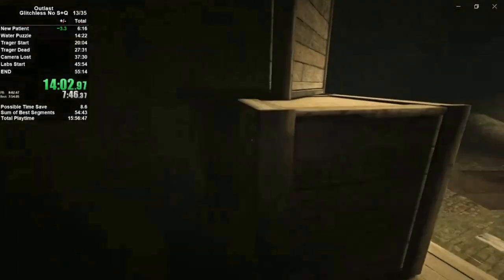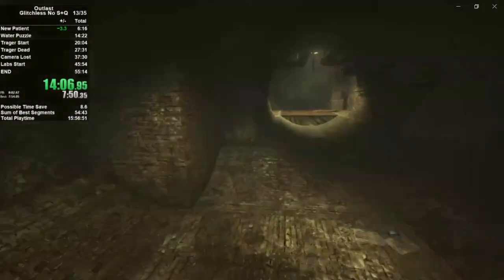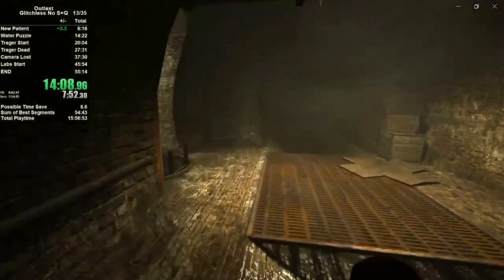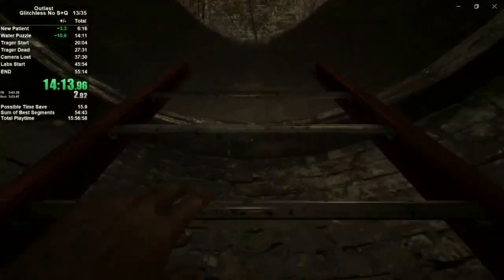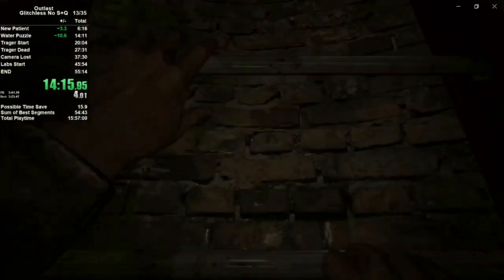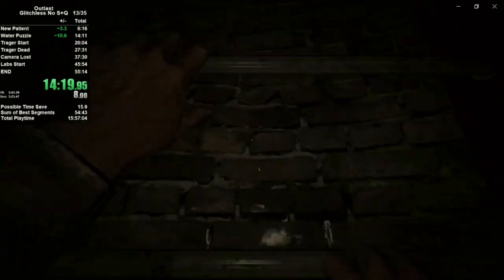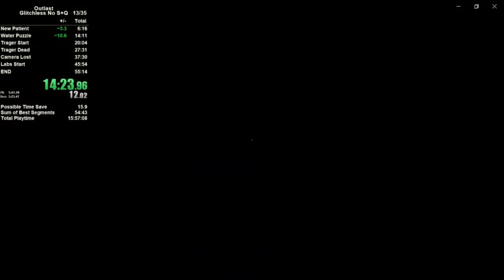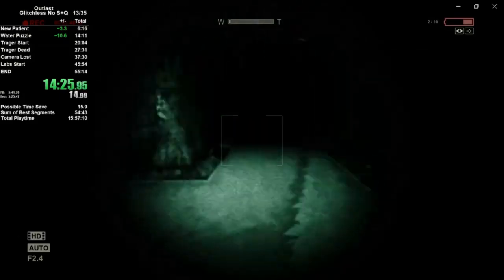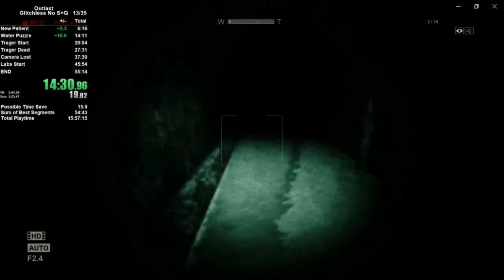We're going to head down into the sewers here, take a left, then an immediate right. Hanging to the left to avoid the steam. We're going to head up this ladder here. Notice my battery is dead so I'm going to make my first switch. The better you get at this and the more confident you are in your movement and placement, the longer you can wait before replacing the battery. I've seen some runners wait until much further into the game for switching their battery over.